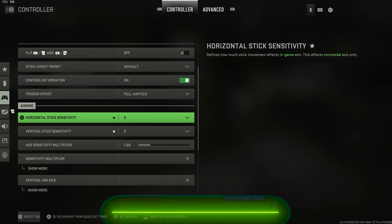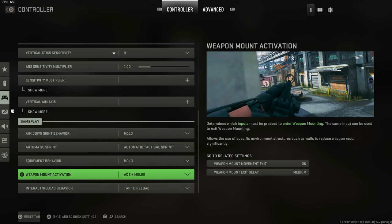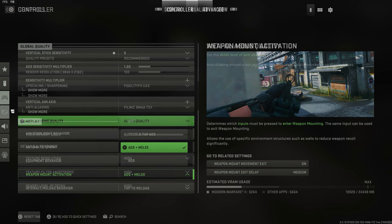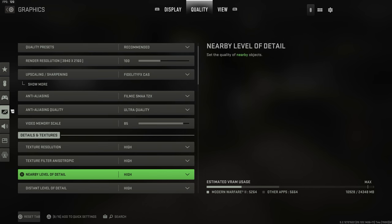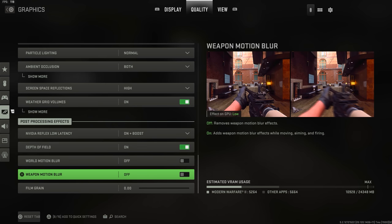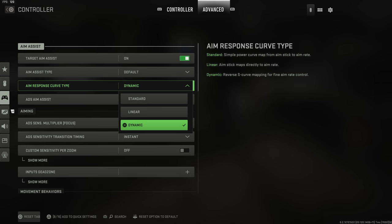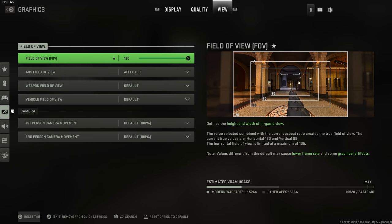First, button layout and sensitivity — that's entirely preference based. Movement settings like sprint options matter if you're interested in slide cancelling, and ADS mount options change the button combo required. Quality settings are important too; PC has a lot of customization options. Make sure you're taking advantage of NVIDIA tool sets — DLSS is a great way to boost performance. I'd also turn off motion blur and film grain personally; the game looks better without them.